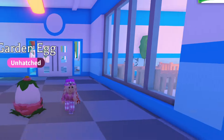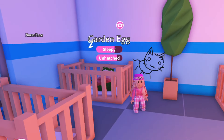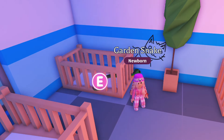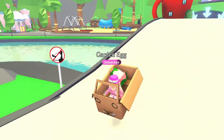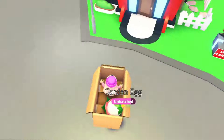Next, let's head over to the hospital quickly. It's already nighttime, so there will be fewer players around, and my garden egg can hatch in the cozy bed under the sleep task. Oh no, not again — another common green garden snake. I was really hoping for a legendary pet this time. Well, let's move on and try our luck at the next location.